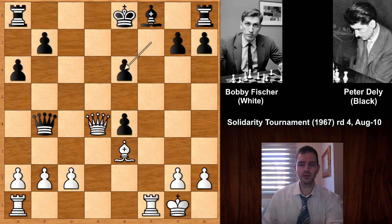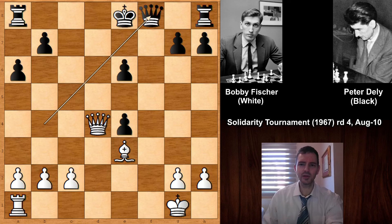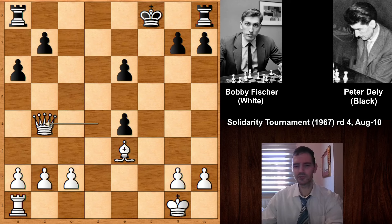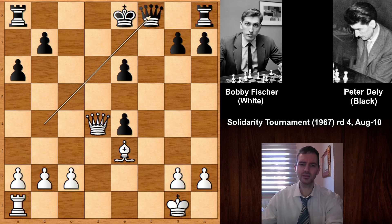I hope you saw Rook takes — an absolute bone crusher by Bobby Fischer. Rook takes on F8, and Mr. Dely played Queen takes on F8. If King takes then Queen takes Queen, that's check of course, which is very obvious. Then after Rook takes on F8, we have Queen takes on F8.